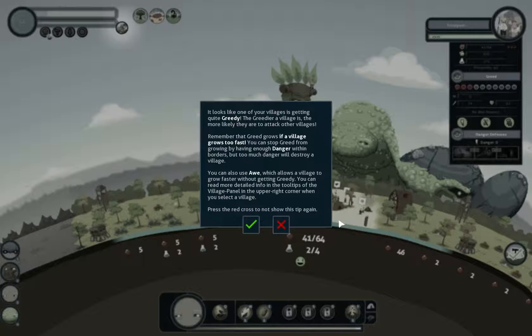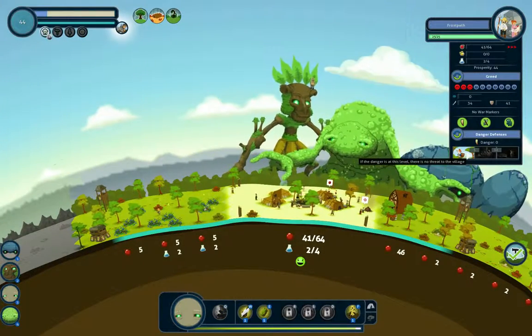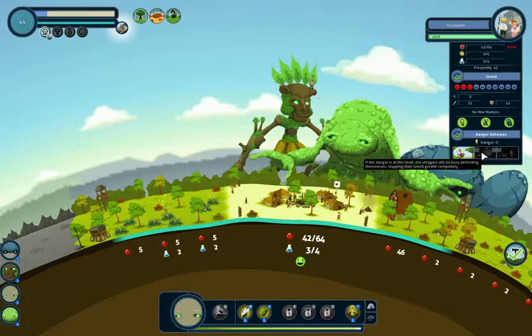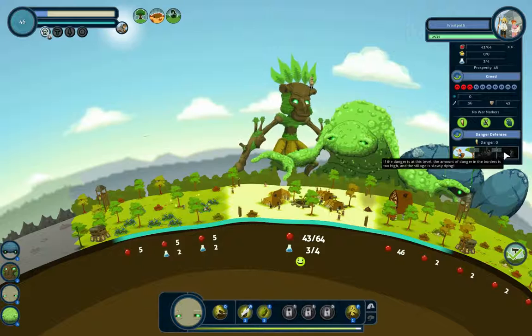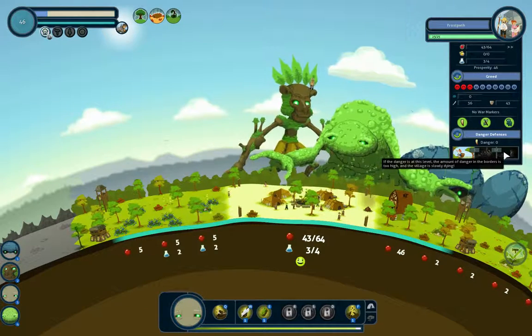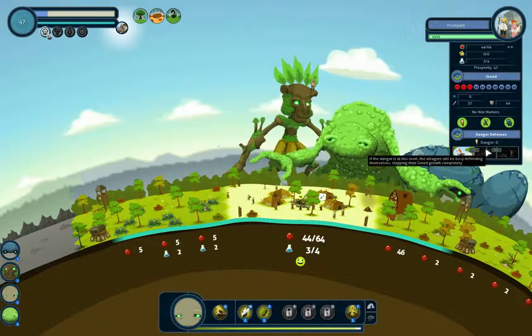Remember that greed grows if a village grows too fast, by having enough danger within borders. You can also use ore, which allows a village to go fast without going — right, okay. How do we use danger? The danger is that they're busy defending themselves, stopping their green growth completely. If the danger in the southern mountain borders is too high — right, okay. So you want it, like, here.